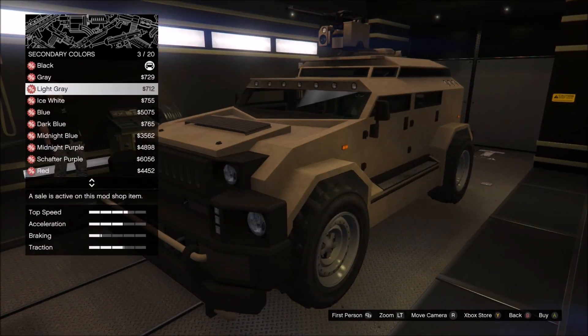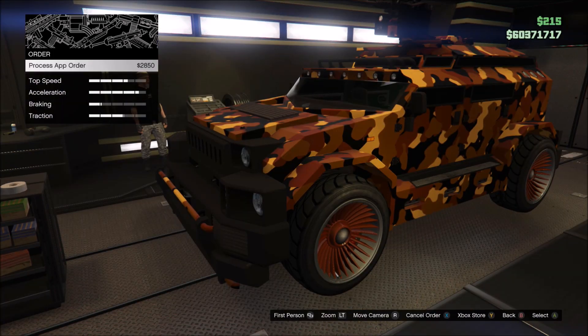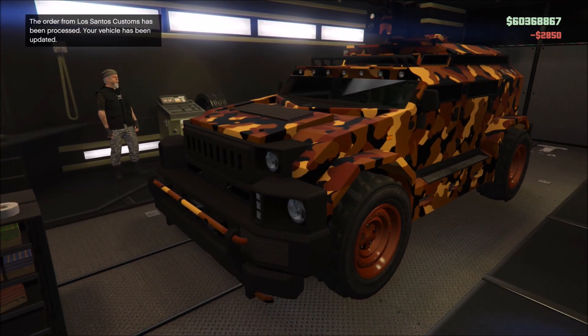It's a carbon copy of what you see on the Insurgent Pickup Custom, nothing really special about it. You can also change the stock rim color using the iFruit trick. A link to a tutorial on how to do that will be in the description.